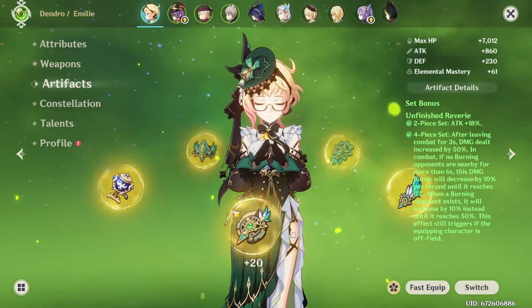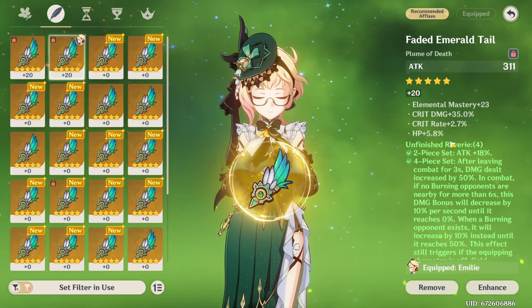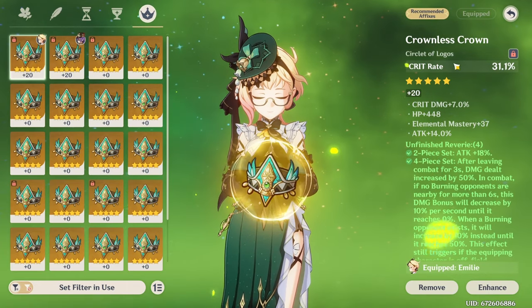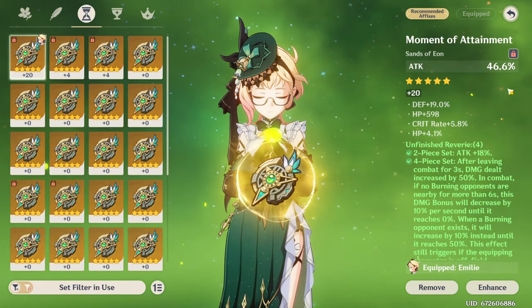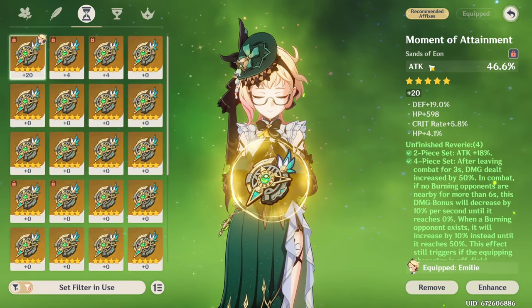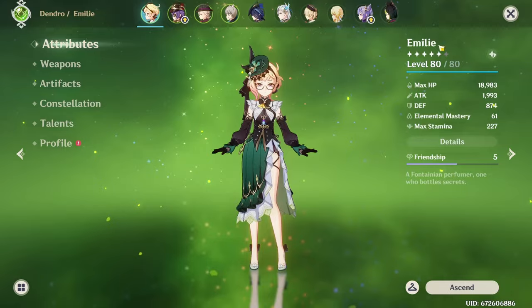The only thing that's sort of lacking with her are artifacts. Some of them aren't bad — those two are pretty good, that one's not great, and this off piece is also pretty good. But this attack piece — this is our big problem. So that's where we're going to be spending a lot of effort today, trying to get better artifacts for her.